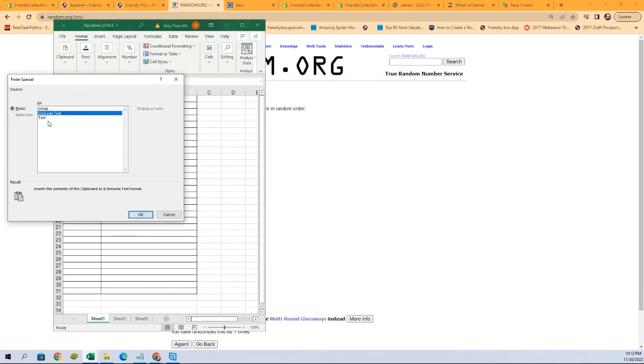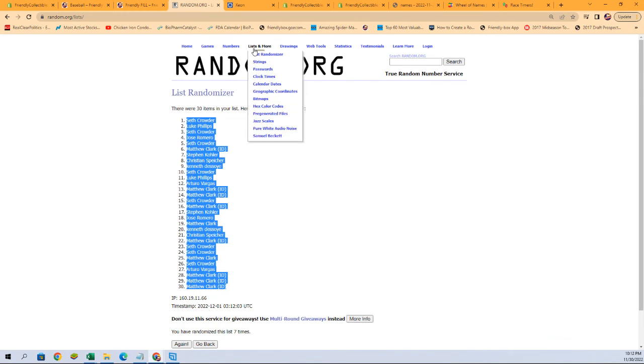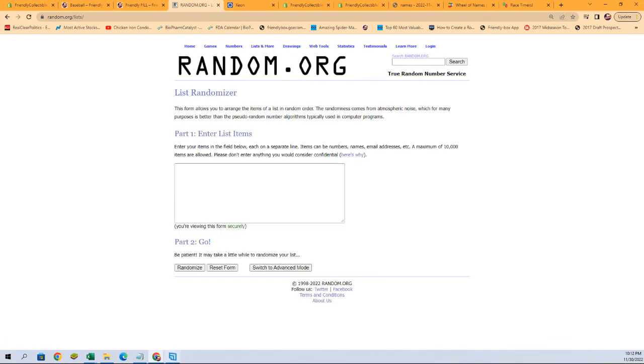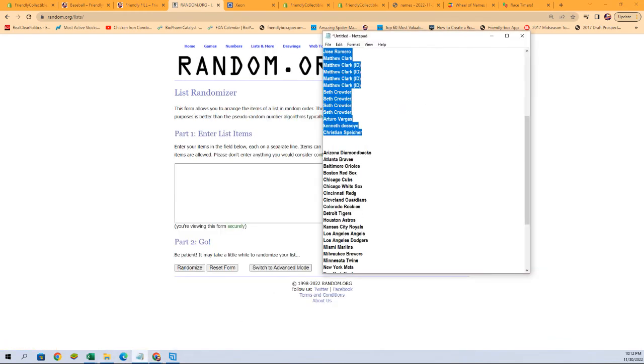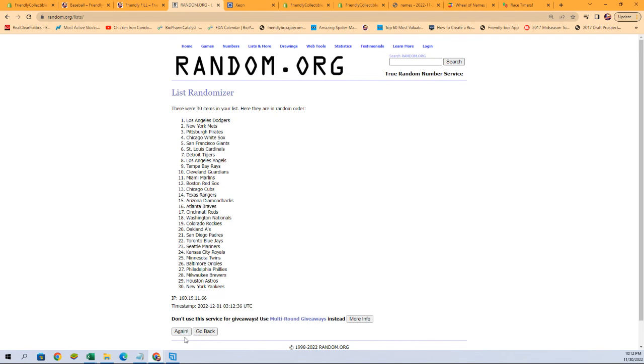Let's get those pasted in here. And let's go get a fresh randomizer and our team names. Again, seven times after we get them pasted in. One, two, three, four, five, six, and lucky number seven.